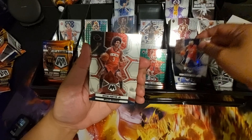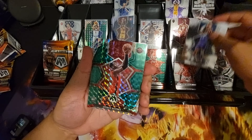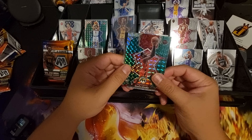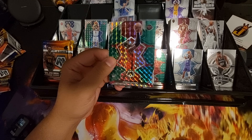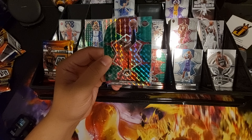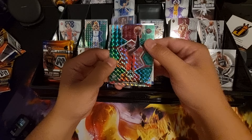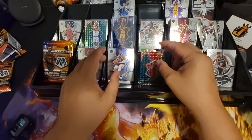Pack three — Kelly Olynyk, Brandon Ingram, KPJ, Miles Bridges, Usman Garuba on green. I think we pulled all the Houston Rockets rookies in the green parallel — we pulled Jalen Green, Alfred Sengun, and now Garuba. And Kuminga NBA Debut as well.